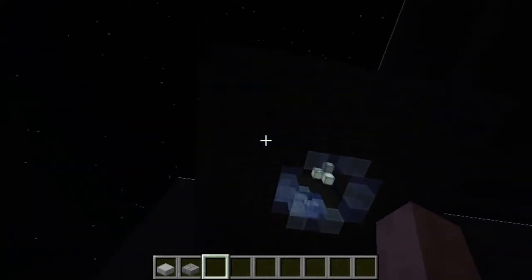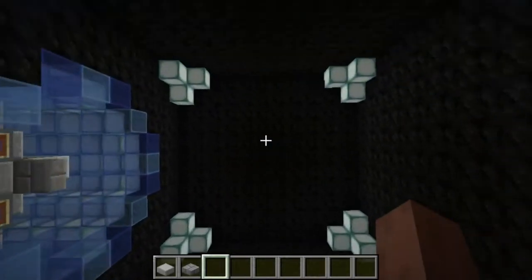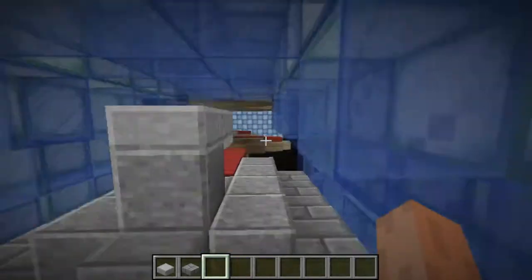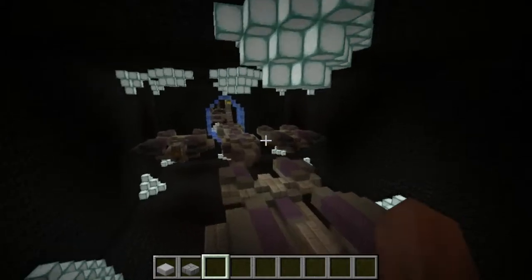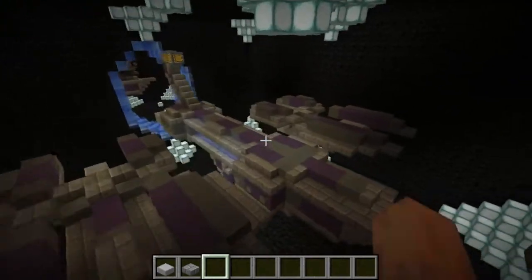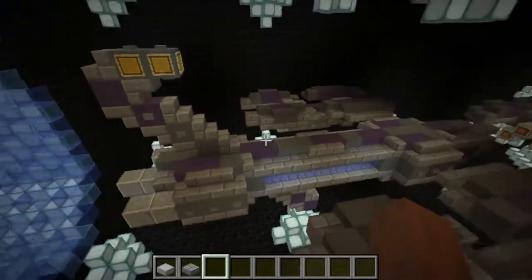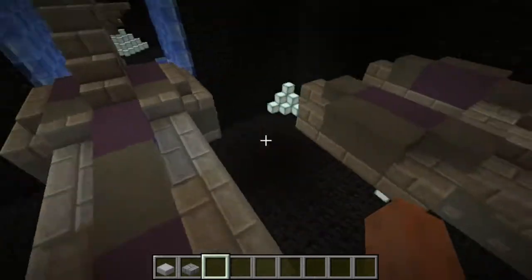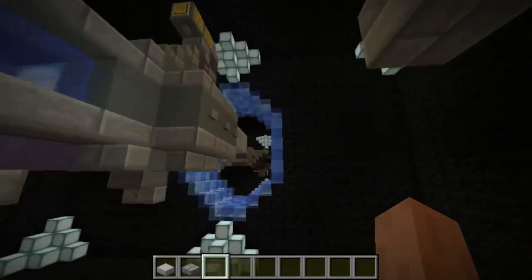Apparently there's a block missing here — a little entranceway or warp tunnel that you can fly through. And you can see through all this stuff. I found out what this ship was called: the CIS Providence class ship.